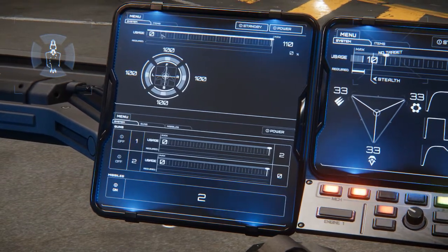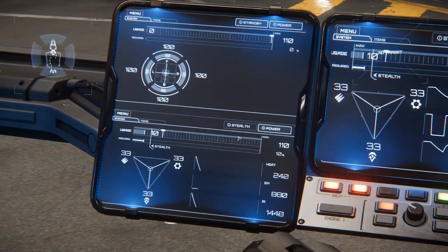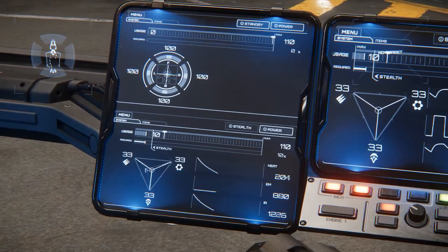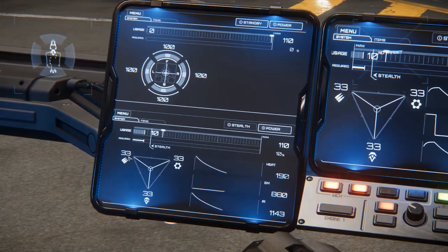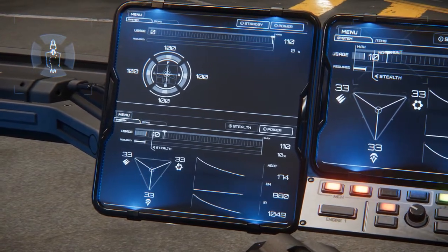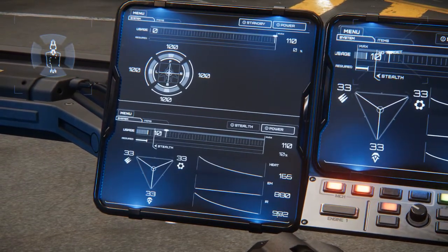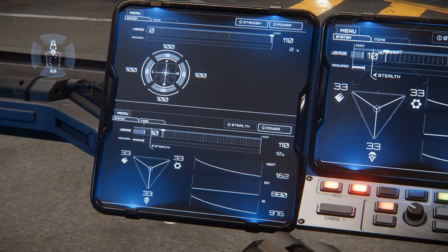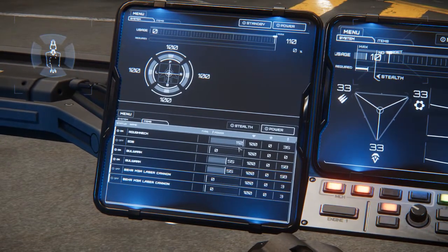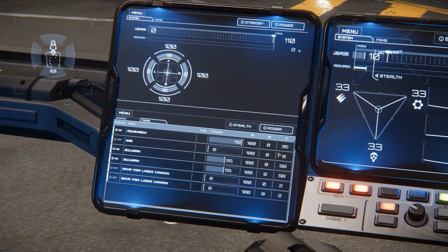This has to do with shields. If you choose the menu here, we can choose between energy. This triangle allows you to prioritize where the power goes — whether you want your power more for weapons, or more for the shield, or more for the engine. It tells you your heat being generated, the EM, and the IR. And here is items — it shows different things we have on board and how much power they're actually using.